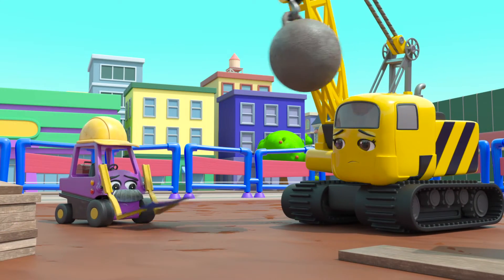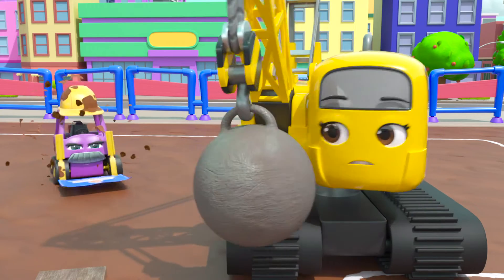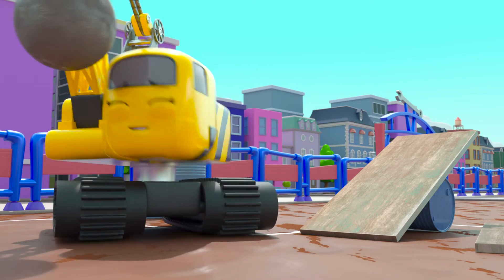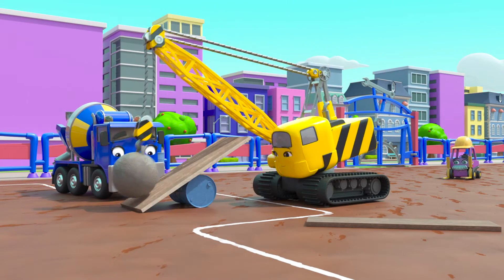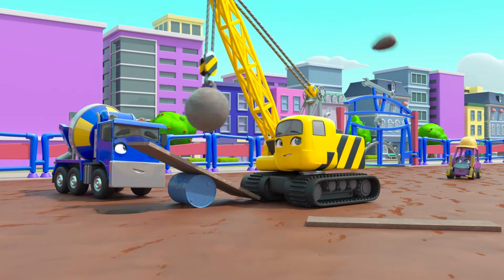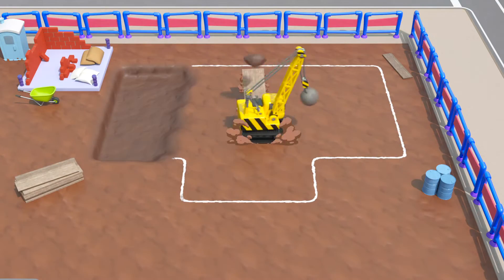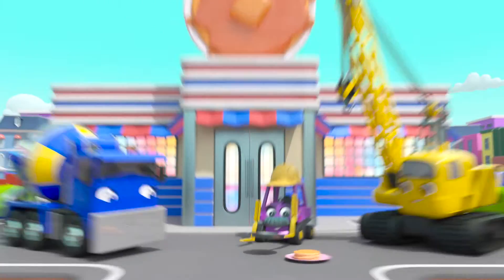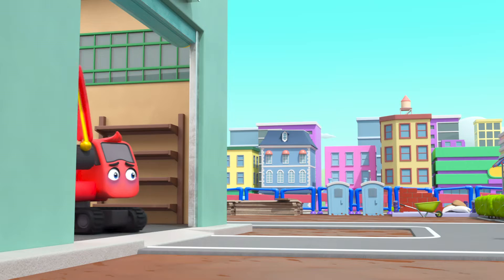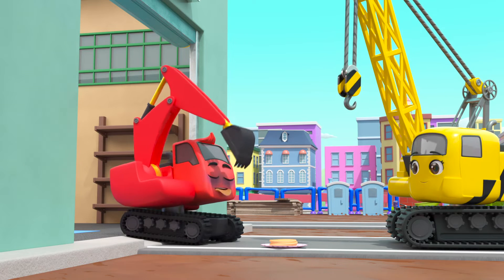Back on the building site — they still haven't dug the foundations. This plank of wood throws dirt into the air like a spade. Maybe they can use this to dig the foundations. Yes! It works! Good work, Daisy — she's found a way to dig in her own way. In no time at all, the pancake shack is finished! Daisy's brought some pancakes to Diggly to make him feel better. What a good friend.